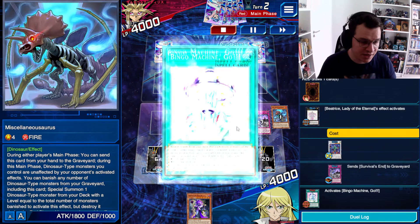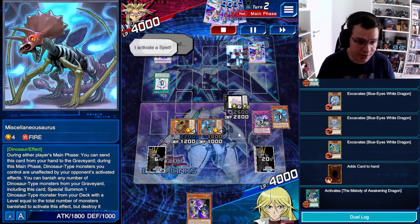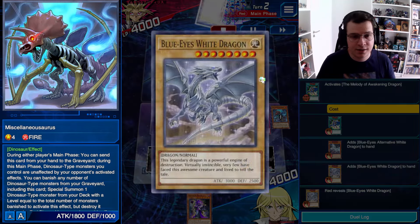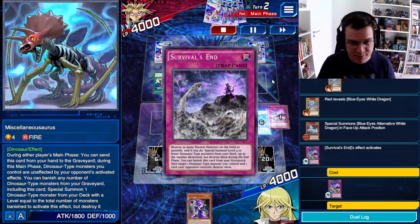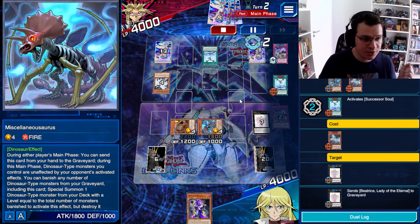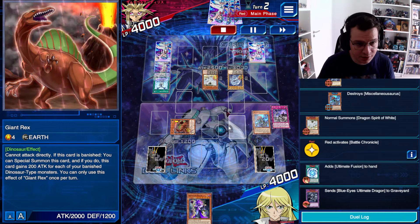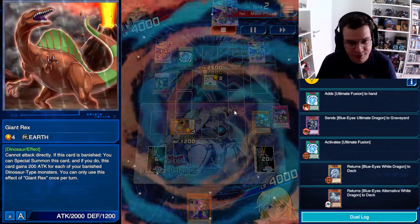I'm going to send a Survival's End immediately with Beatrice. My opponent responds by adding a Blue Eyes to two-hand, pitching a Melody to the alternative, and summoning another Blue Eyes alternative. At this moment I just made a mistake — I shouldn't have activated Survival's End there. My opponent is going to respond with Success Assault, tributing the alternative to force me to basically get rid of two cards. So I only have one Giantrex left on the field, I've wasted my Survival's End, and because my setup was not ideal, I don't have any more disruption for the turn.